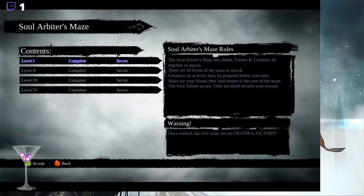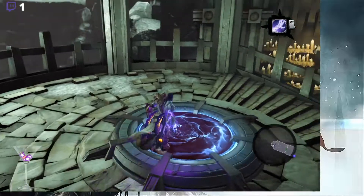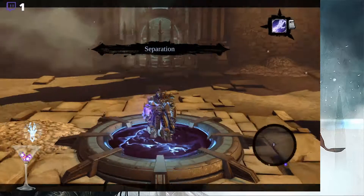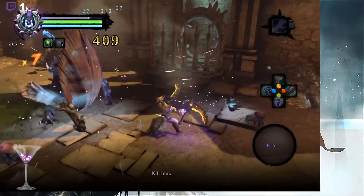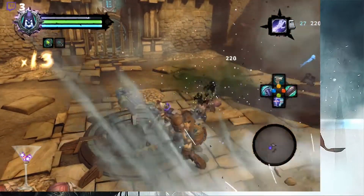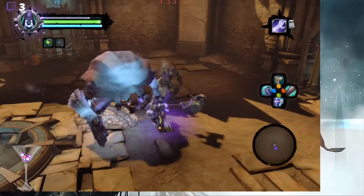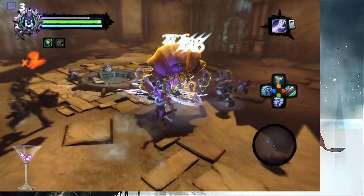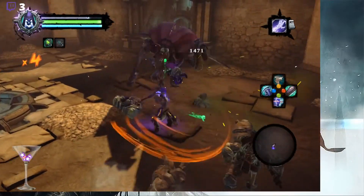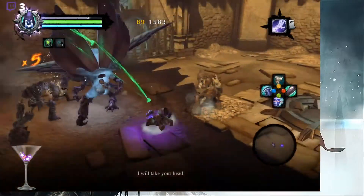First off we're going to do the Soul Arbiter stuff — read the books, starting at level four. Let's go in and see if we can survive the maze with the birds, the parent, and the beetles. God I hate these beetles. Thank god for my hammer though — it's so powerful with such a wide arc, and it has health on kill, which is great.